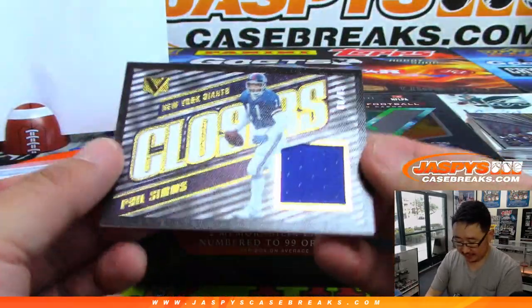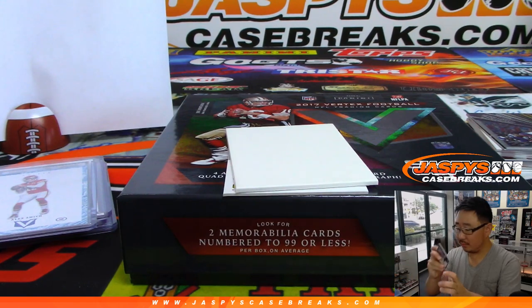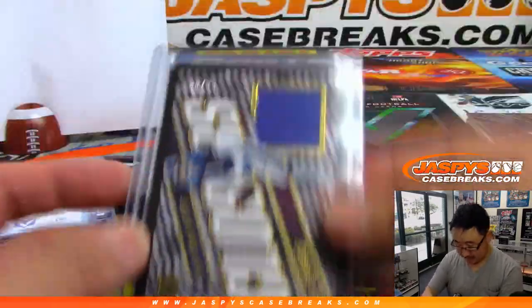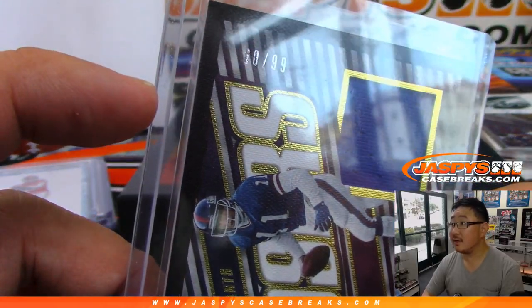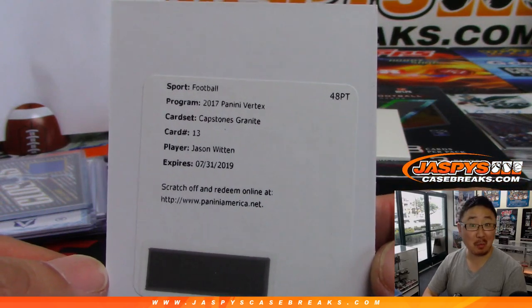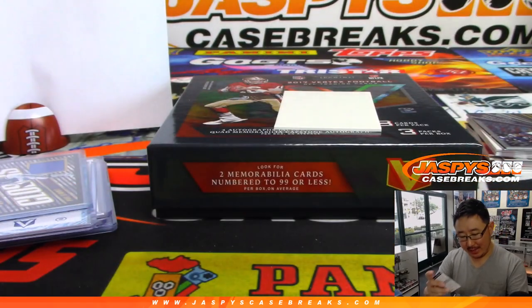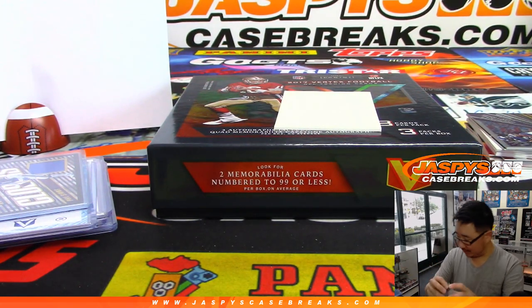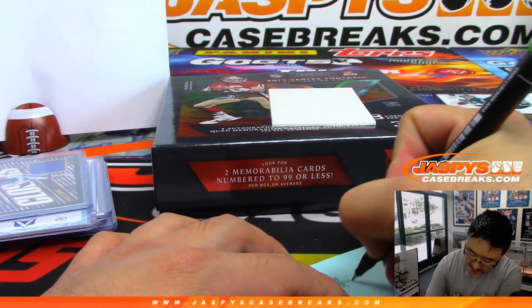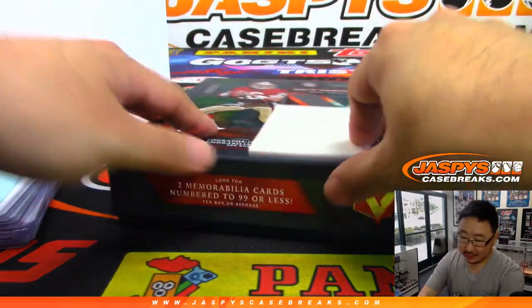And your two hits — we've got Phil Simms, Closer's Relic. That is a hit and it is numbered: 60 out of 99. That goes to zero — that goes to David Zee. And so does this — boom! Jason Witten. Capstone's Granite — I think it might be out of 25. That's the quad relic and autograph. Jason Witten back in action this year. He's like, the broadcast booth — oh, you're a Cowboys fan? Even better. He's like, I'm not as good as Tony in the booth, so he decided to play football again.